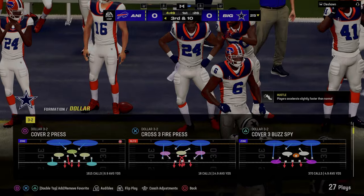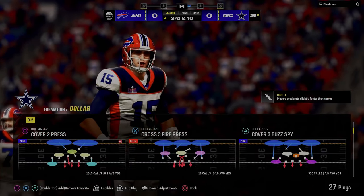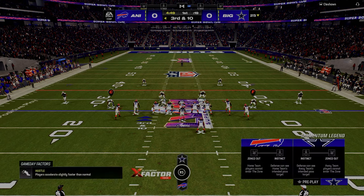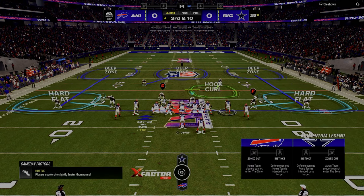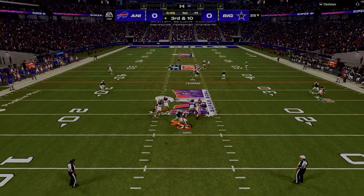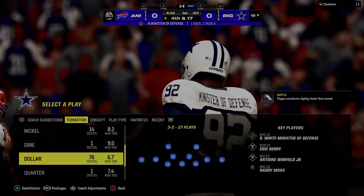One of the things I've been doing defensively is running a lot of cover three buzz spies as my base defense. I like it because the sheds in this game are really good, and the three-man rush at a dollar is really effective. We're basing out of that primarily for the yellow zone to the right-hand side, with a safety on hook curl. We're also able to take hard flats, curl flats, or cloud flats depending on the formation.